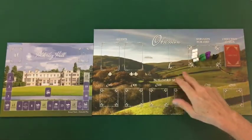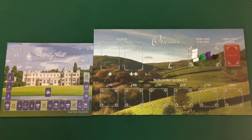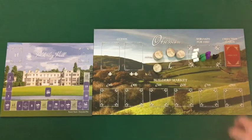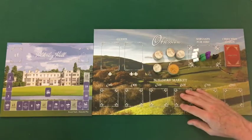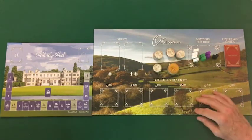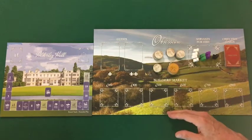Next, it's time to supply the bank in the center of the supply board where the pound symbol is located. From the box, take the 100-pound coins and 500-pound coins and place them in this location. When players purchase from the builder's market, the cost of renovations will be paid into the bank, and when players enjoy favors at the conclusion of activities, the value of those favors in pounds will be taken from the bank.